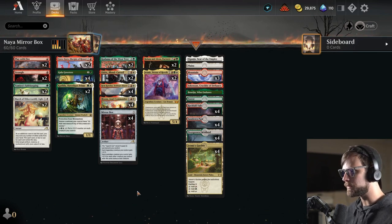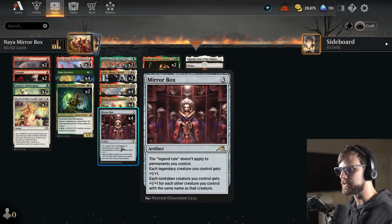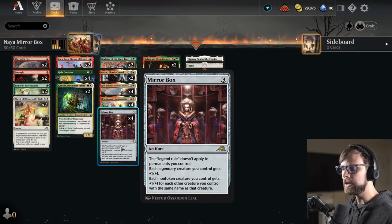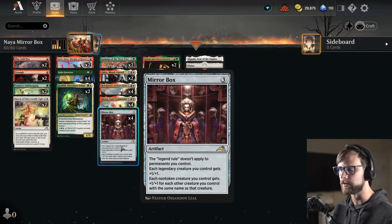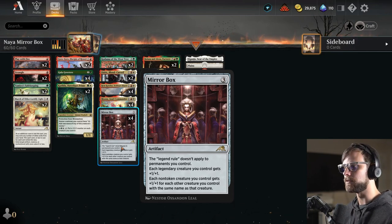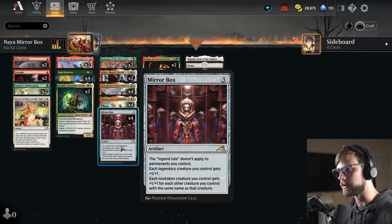Now as far as what we went for here, it's definitely heavy on the three-drop slot. For anybody that doesn't know, the Mirrorbox card itself means the Legend rule does not apply to permanents you control. Each legendary creature you control gets plus one plus one, and then each non-token creature you control gets plus one plus one for each other creature you control with the same name. So it actually encourages you to play multiples of the same cards.